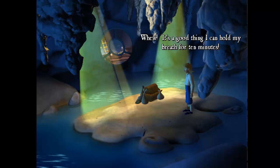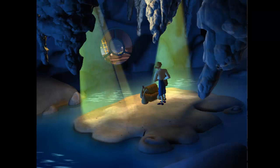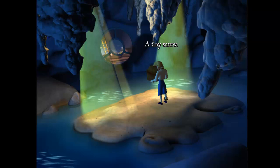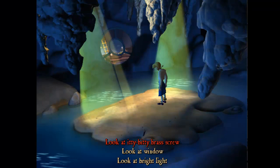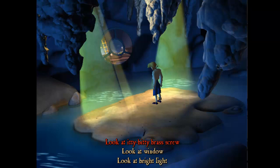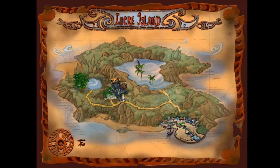It's a good thing I can hold my breath for 10 minutes. It's the stolen booty from the bank! Something just fell out of the chest - a tiny screw. I'll bet it goes to Peg Nose's prosthetic nose. Now I can clear the good name of Guybrush Threepwood. I definitely want to pick that up. That must be used to screw on Peg Nose's nose. Let's get out of here and quickly run back to town.